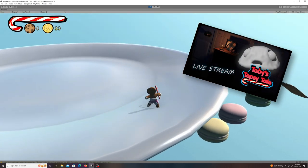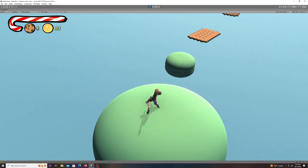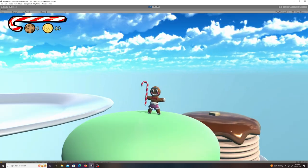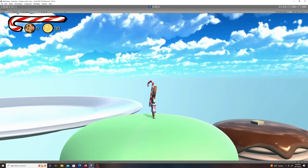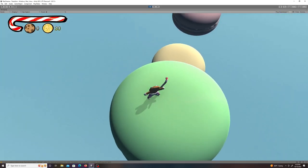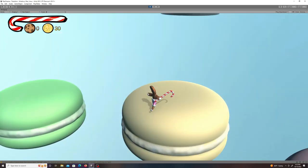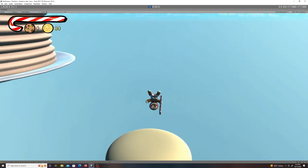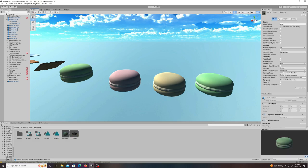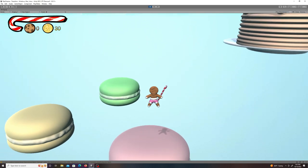I also did a livestream for this YouTube channel where I added macaroons to the level and made an entire plate of pancakes with syrup and a pat of butter on top that you can jump on. When I added the macaroons I originally had them as typical platforms, then made them move to add difficulty. But ultimately I didn't like how that felt, so I had the idea of making them bounce pads so you can keep a lot of momentum going through that part of the level, and that automatically felt a lot more fun.